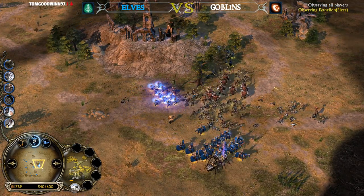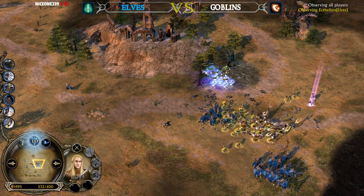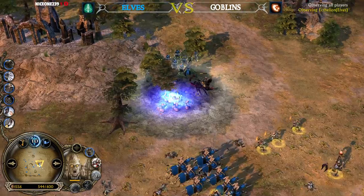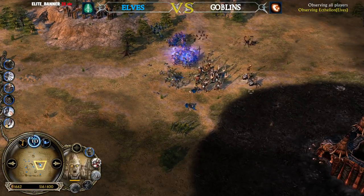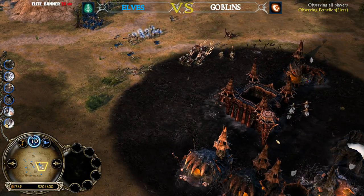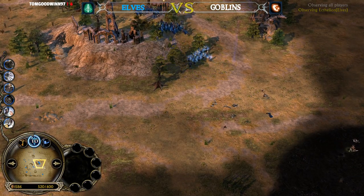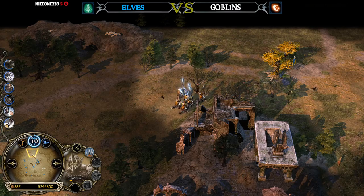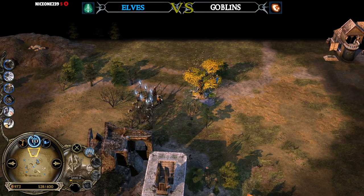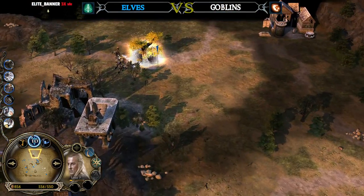Keeping those units alive is very important because the Elven player can't get them back on the field soon. His resource income is not great because he keeps losing Malone Trees. On the bright side, he has a lot of units on the field — Lancers, Lorien Warriors — but Skull Totem is being used once again from Gorkil the Goblin King. He has to be careful though as he's pretty low on HP.